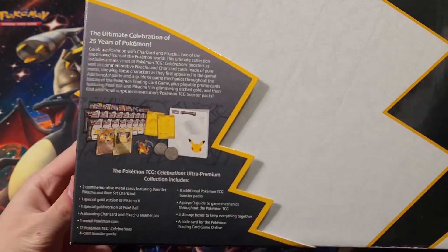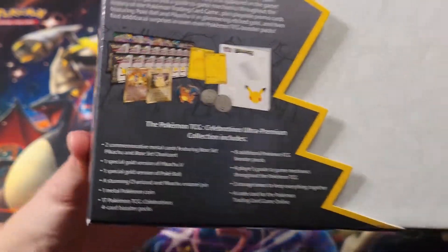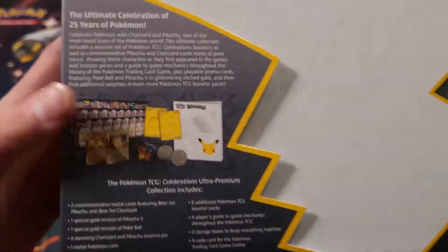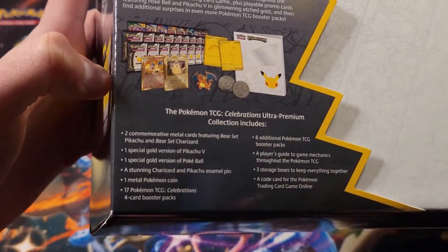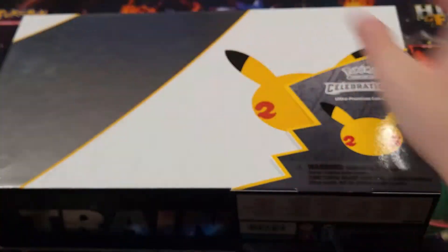Let's go ahead and take a look at the back of this thing. Look at all that. So we're gonna be getting our amazing gold Charizard and Pikachu and that awesome gold Pikachu and gold Pokeball card. This is gonna be amazing - well, I guess it's metal not gold. And then we got a lot of packs - 17 Celebrations packs, eight additional packs. Oh, this is gonna be amazing.